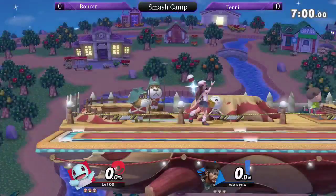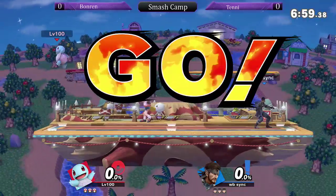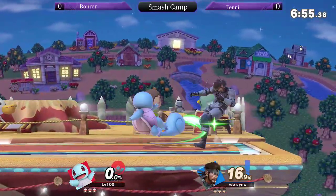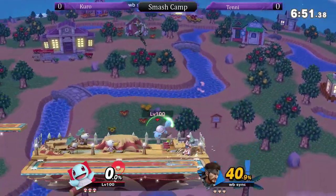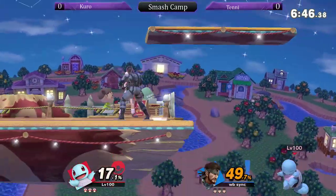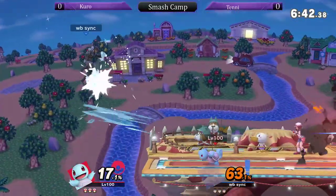Come on trainer, this will be a good matchup. I like that tag, Kuro. All right, so Snake versus Squirtle. You're getting the shoutouts everywhere, man. I know, it's nice. Thank you guys, I love y'all too. Good back here — let's see what this edge guard does. That side B is really safe.